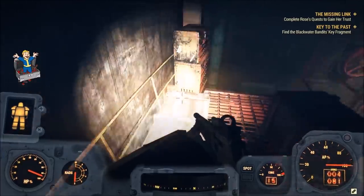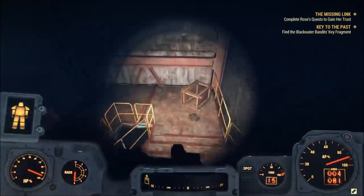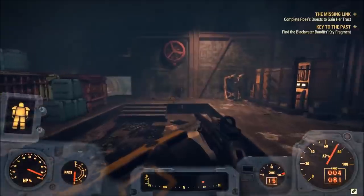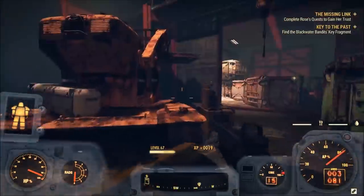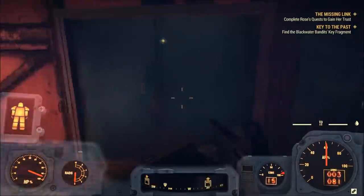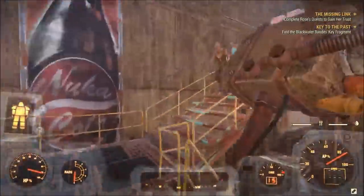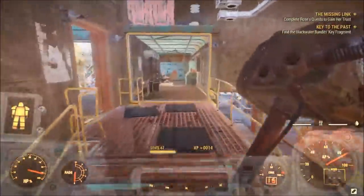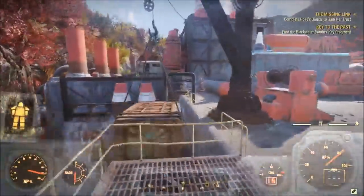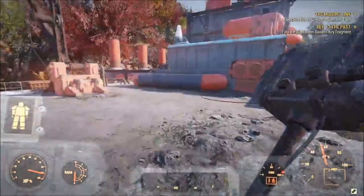At the very end of the little catwalk, there is going to be another Capstache — that is Capstache number three. Continue on and just jump down from the catwalk. Go left from here — there are going to be some ghouls to take out, but there is going to be a little red door and inside that red door there are going to be two blue doors you can go through. Once you get out from here, go up this catwalk and keep going up the stairs all the way up to the roof of the factory. There is going to be a fusion core spawn occasionally, so that's always a plus.